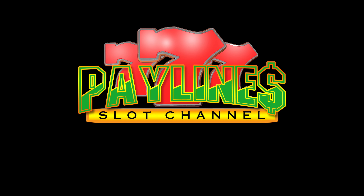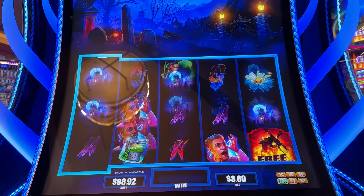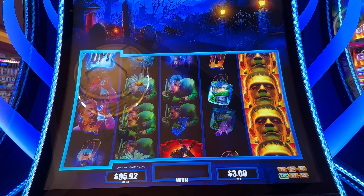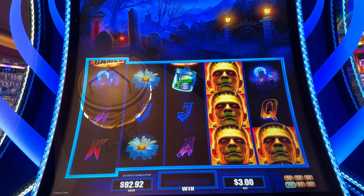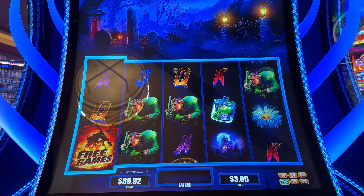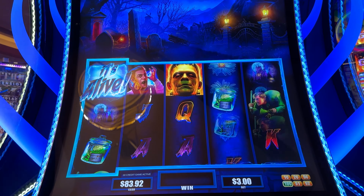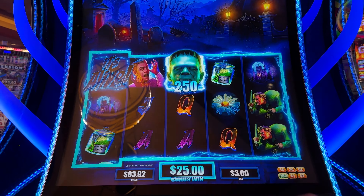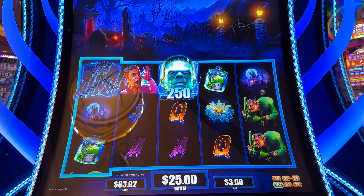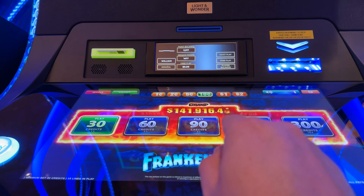All right, let's gamble! Look what we found — the new Frankenstein. We have a hundred bucks in, let's do a couple spins on this. We're doing 10 cents at three dollars. Oh, come on! Look at those progressives — we're doing 10 cents, three dollars is the minimum bet, and we're eligible for the grand jackpot of $141,000.